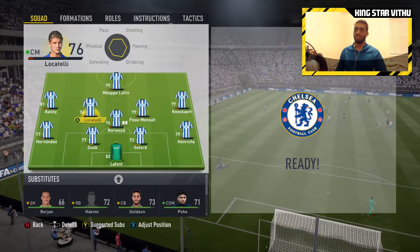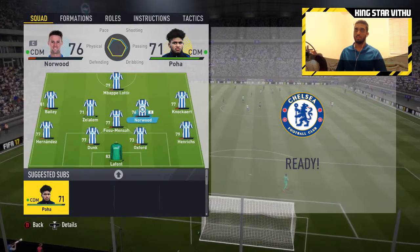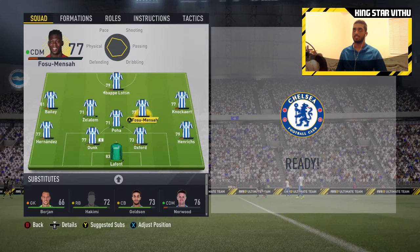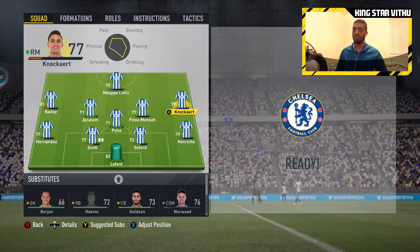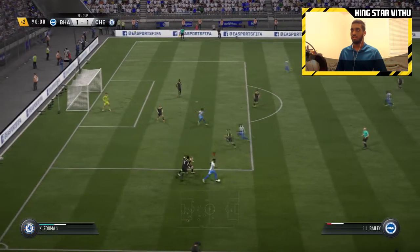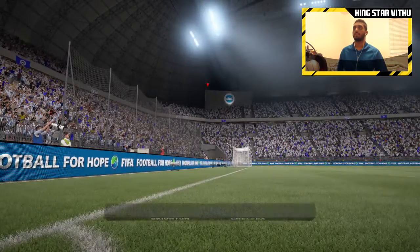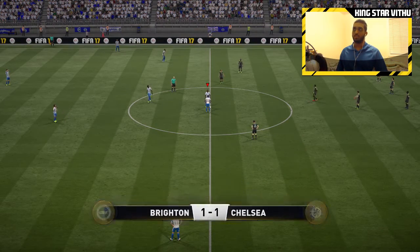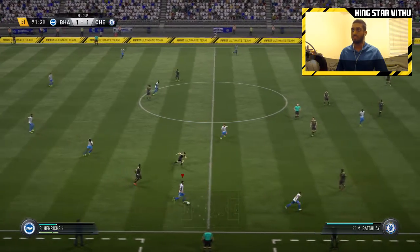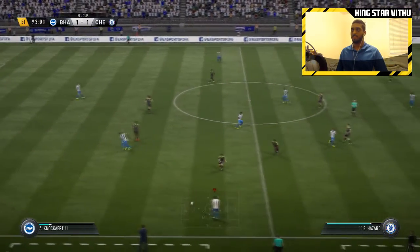Let's make some substitutions. Let's take off Locatelli for Zalela, and take off Oliver Norwood for Poha. Last substitution — let's take off Lawton for Isaac. Leon Belli on the wing takes a nice fake shot and cuts around the defense. Goes for a long shot and it gets blocked by the Chelsea defense — that's the full-time whistle. We've gone to extra time and I can't make any more substitutions, so just hoping we can find a goal. If not, penalty shootout.